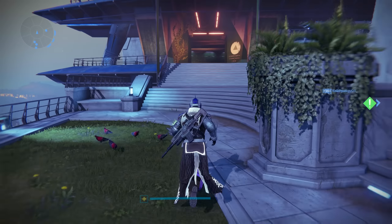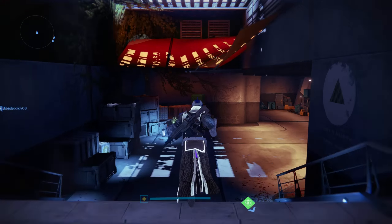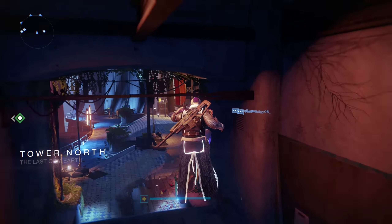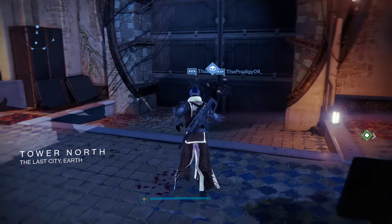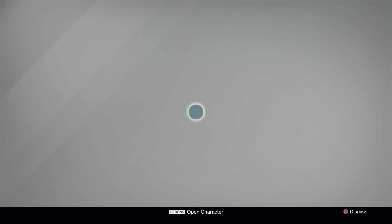From the spawning area, you're going to make an immediate left, follow the stairway up and then down the hallway. Take another left and then Xur will be located on your immediate right, directly across from the speaker. Hey there big guy, long time no see. What have you got for us this week?